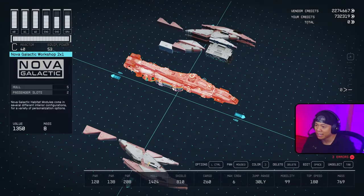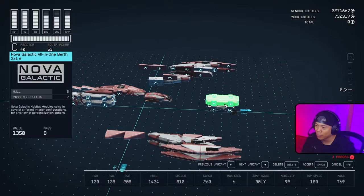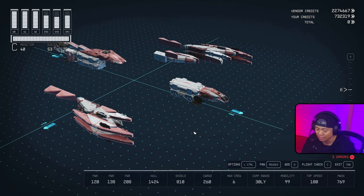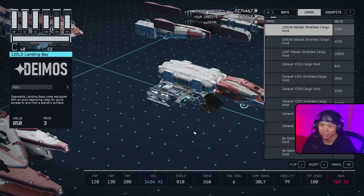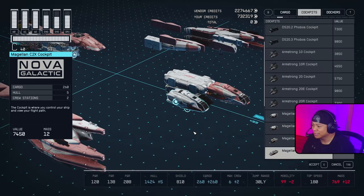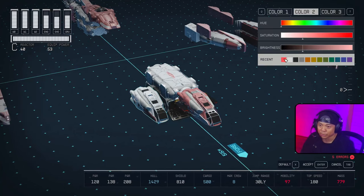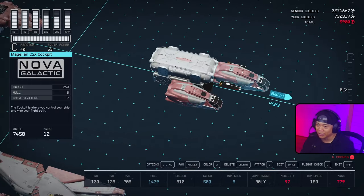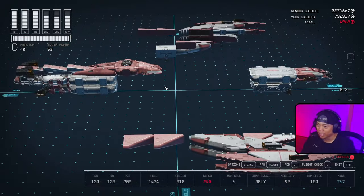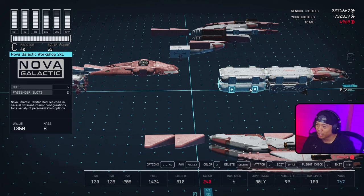Let's move this to the back and grab our starting piece — the Hope 5 landing bay. Right on top of that we're going to bring over the Galactic Nova one-berth. Into the front we bring the Magellan C2 cockpit — let me make sure that's right. Yes, C2. Behind this we're going to bring over the Nova Galactic control station, and below that the Nova Galactic workshop two-by-one.